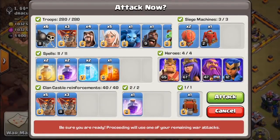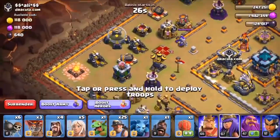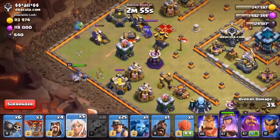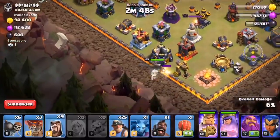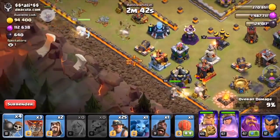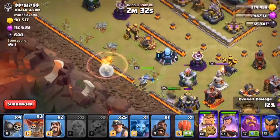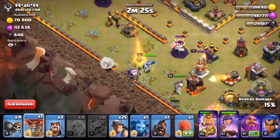Our troops can literally take them, so that's cool. Let's start funneling from here and send the baby dragon on top. Here comes the healers. Let's send our king from this side and some wizards for the cleanup. Two wall breakers right here. Everything is going perfect. Here comes one seeking air mine — we have to check for the traps. We saved one healer and one more balloon just to check that.